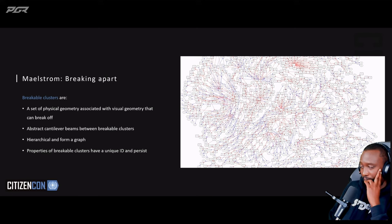Breakable clusters are hierarchical — they mirror the hierarchy of all attached entities involved. They also embed the hierarchy of all animated joints and all physical geometries. They essentially represent a ground truth of the entire hierarchy necessary to perform all our goals for Maelstrom. This image is showing a breakable cluster graph of the Gladius.